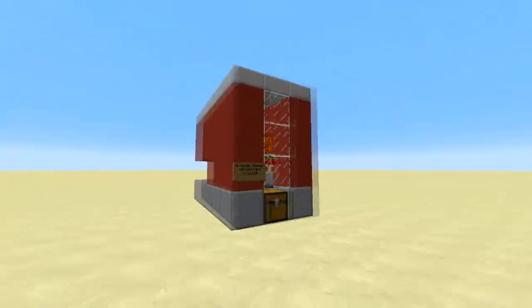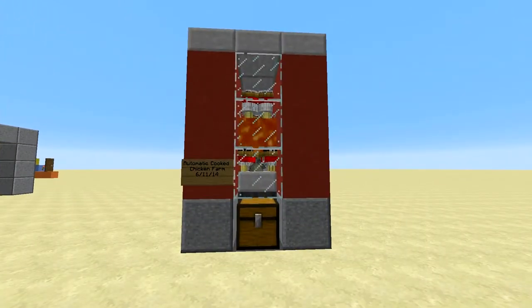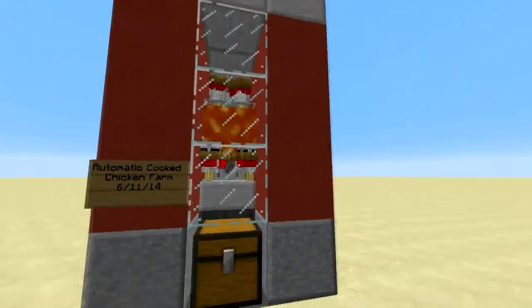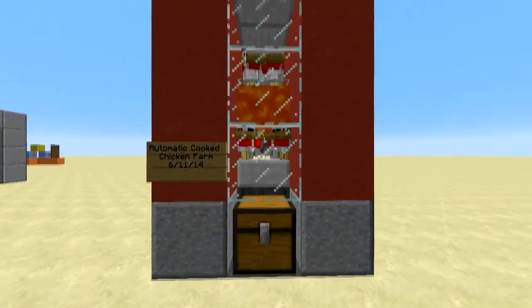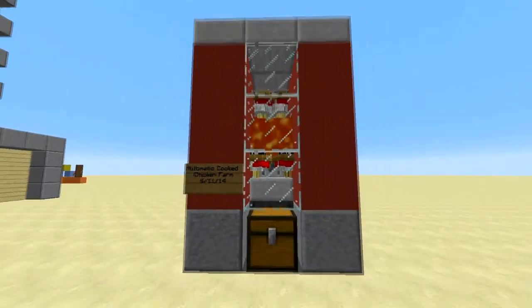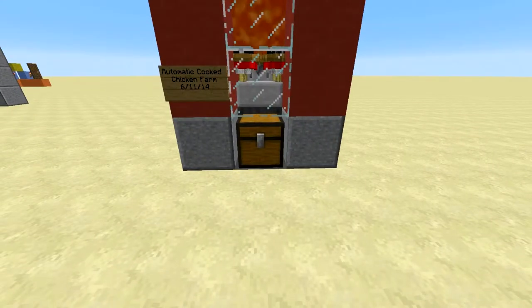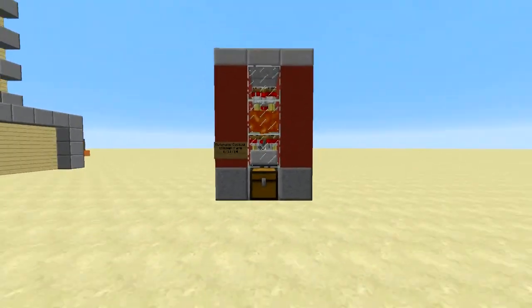Now this is the most efficient chicken farm you're going to find on YouTube or in Minecraft completely. The reason for this is there's no way that you can kill chickens without making a little bit of loss. So every, say, one in a thousand chickens that's killed, you're going to lose the items with them — but that's no biggie, because all 999 more chickens have actually given you some cooked chicken, so it's absolutely perfect.